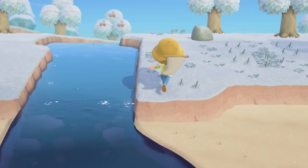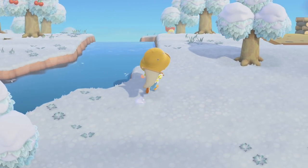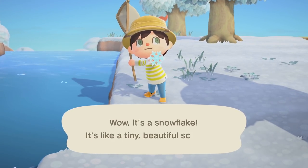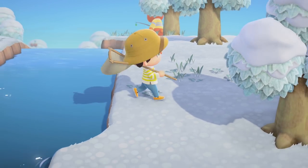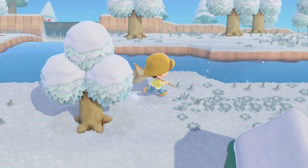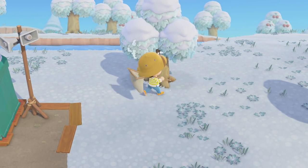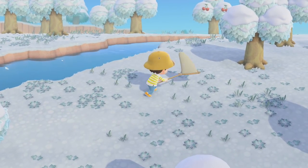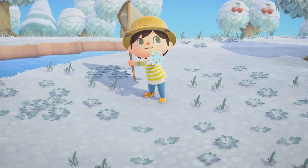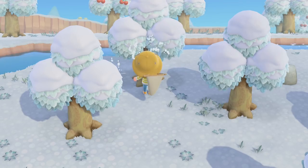If you craft something and sell it, it'll always sell for double the materials you put in — except for fruit stuff, that doesn't work for whatever reason. Another good thing later on is you can get like five times the amount for certain items, so it is good to save some of your materials for those times. I don't think we're gonna find much else in these trees, but I'm not worried about bells — I want some nice miles.